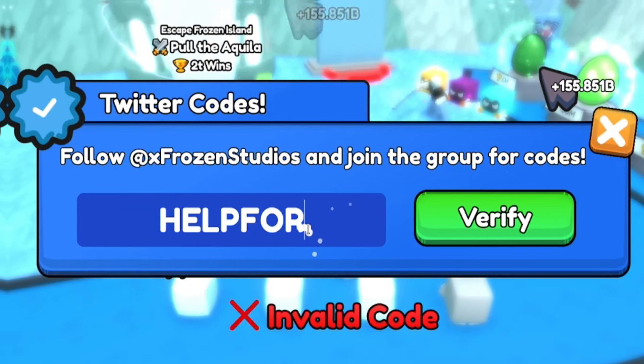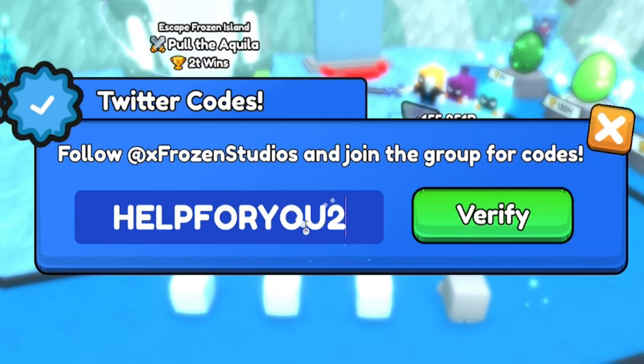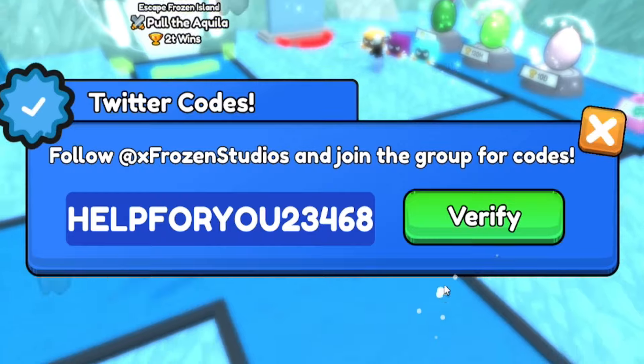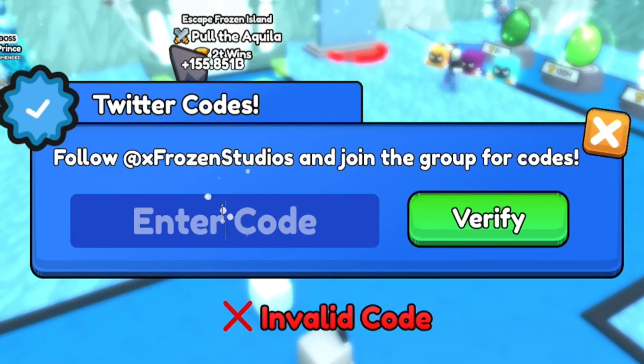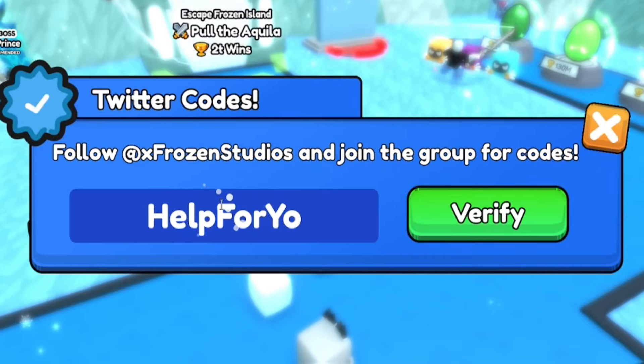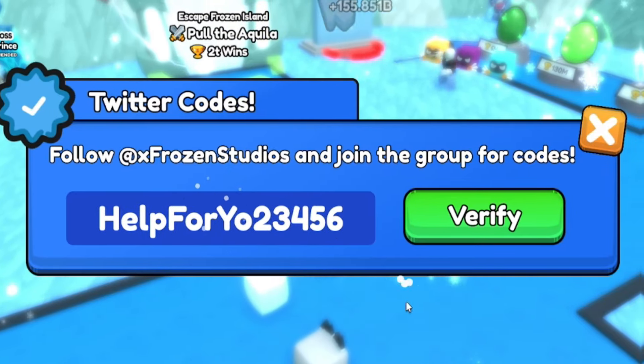Next, go ahead and redeem HELP4U23468. And then after that, redeem the code HELP4YO23456.